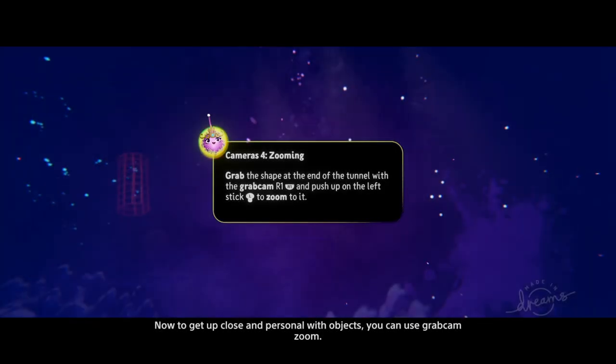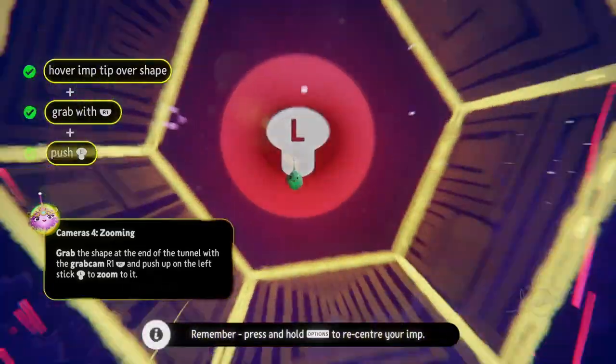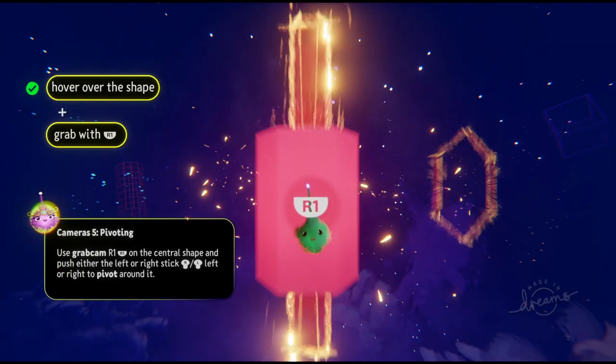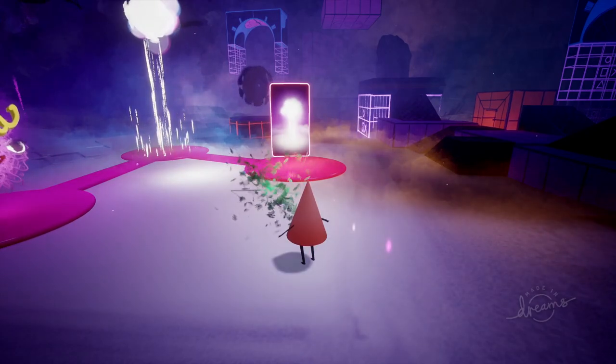Another cool thing not to forget is the zooming capabilities. You grab something with R1 and use the left analogue stick to zoom in and out by pushing up and down. Or you can grab it with R1 and use the left or right analogue stick to spin around it using left and right directions.